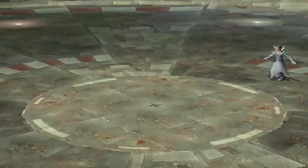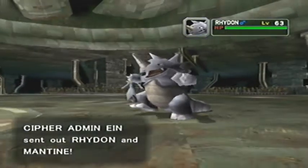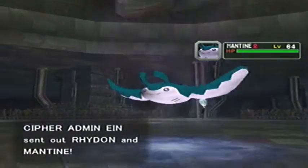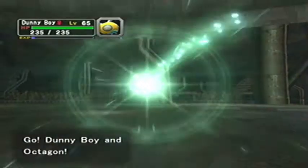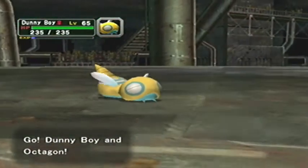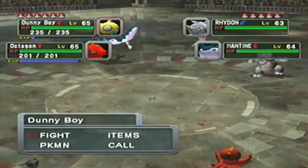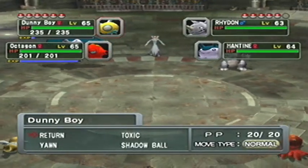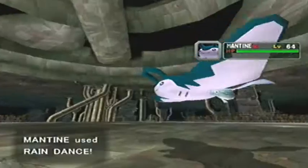Don't know why you had to capitalize that. Okay, Rhydon, Mantine. Let's see what you're trying to do there. You want me to aim my electric attacks at your Mantine, but it's going to hit your Rhydon. Your plan's not going to work because I have no electric attacks. What we can do - we can Toxic that Mantine though, and then Bubble Beam the Rhydon.